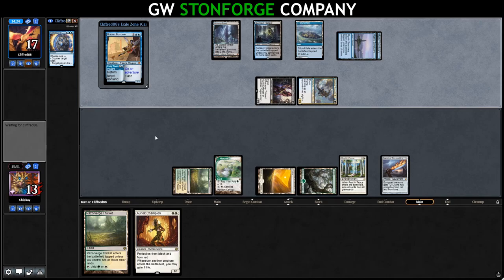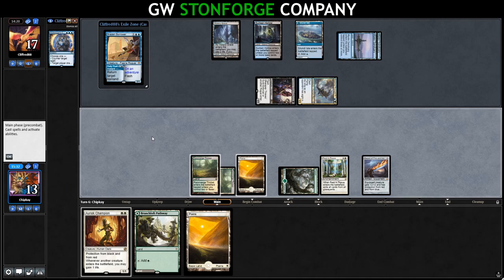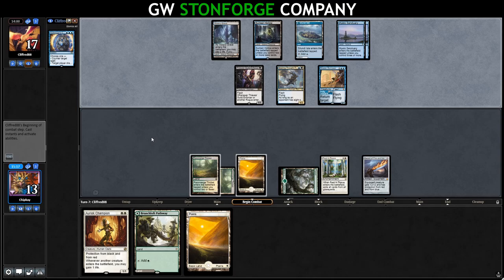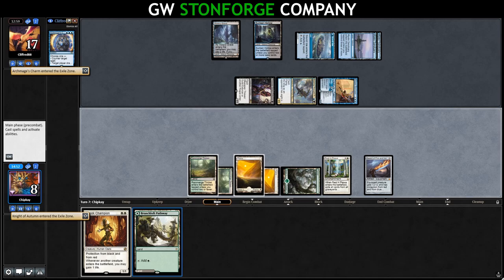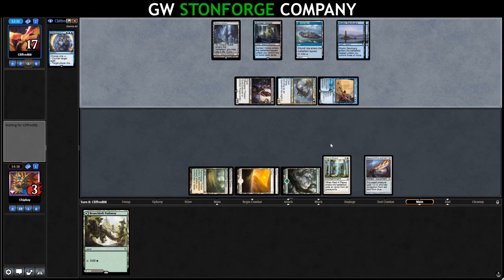They swing in for two. We sacrifice Horizon Canopy to draw a card and play Razor Verge Thicket tapped — they're just going to Archmage's Charm aren't they? We'll hold the Uryuk Champion until we can double spell. Opponent plays Brazen Borrower — we're down to 33 cards in our library, and facing down their damage. They swing in, taking us down to eight. We play Knight of Autumn and they counter it. Then we try Uryuk Champion and they Spell Snare it. We're down to three. A Field of Ruins isn't going to do it. Sideboarding was correct — mulliganing to four against a control deck is just not a winning line.